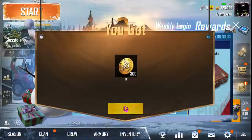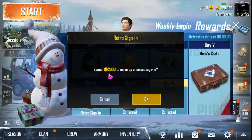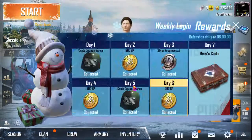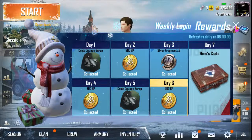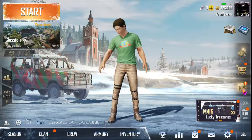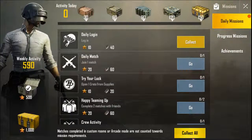Now you will see that if you have 300 BP, if you want to get 300 PP, we will get 300 PP on some day. We will open it. If you click on a daily login, you can collect rewards.